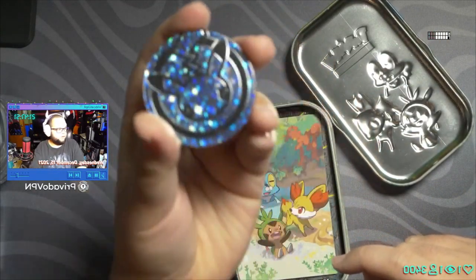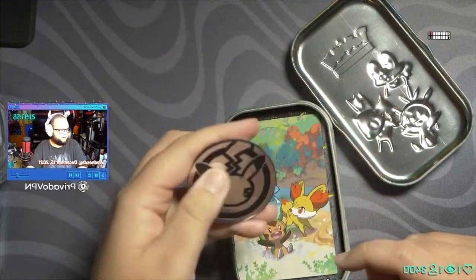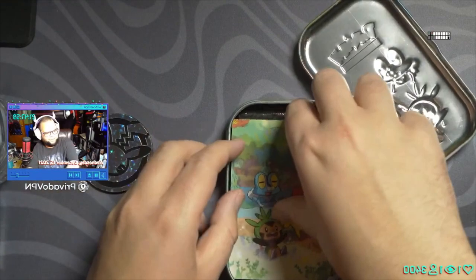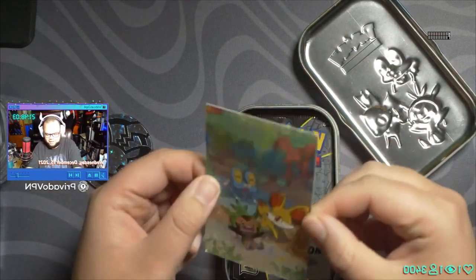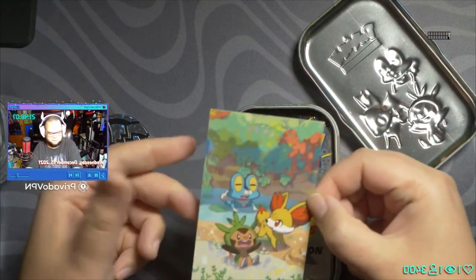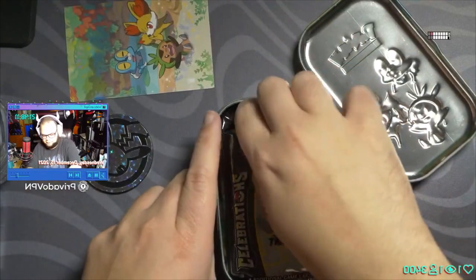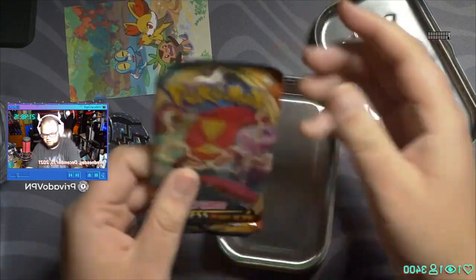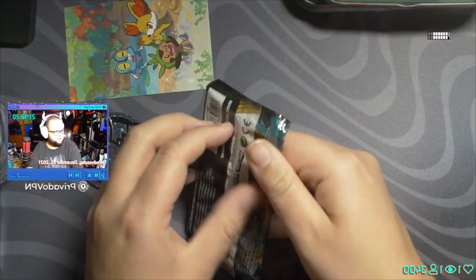First of all, we do get a coin — the camera doesn't want to focus, but not a big deal. What's up Bombo — I figured you'd like this! We also get one of these little picture pieces; I think there are eight different pieces to make one big picture, which is pretty cool. Then we've got two Celebrations packs as well as a Darkness Ablaze, so we're going to open up Darkness Ablaze first.